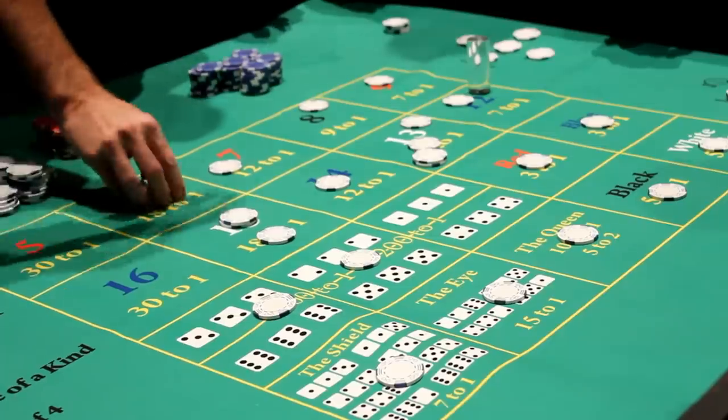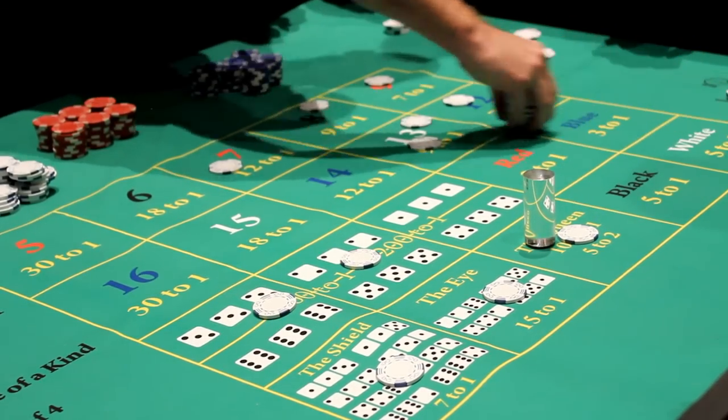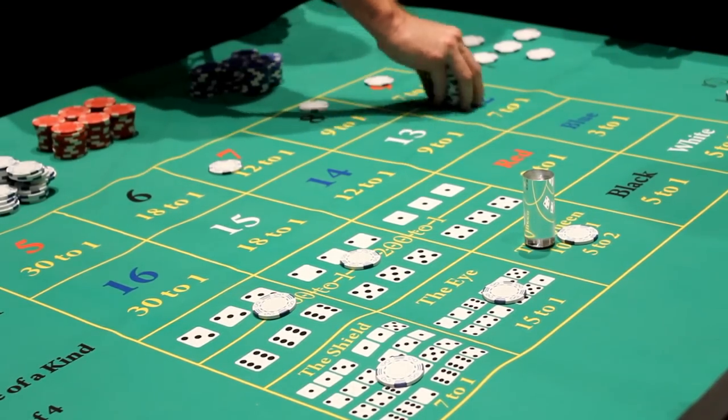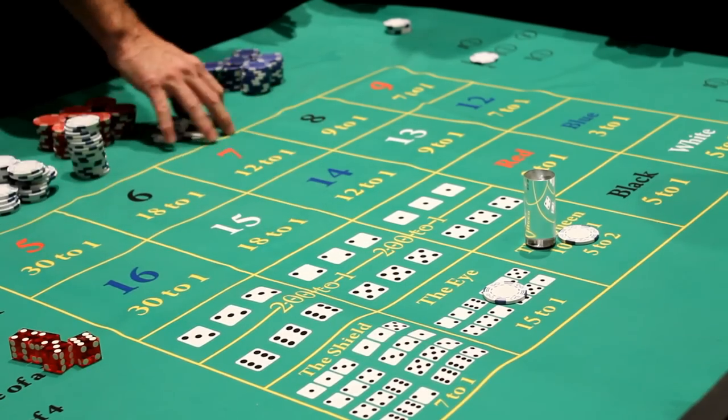To lose the bet, you must roll the queen, which is any 10 or 11. The queen in this game is like the seven in craps in that you're going to lose most of the bets on the field other than the eye or the queen.